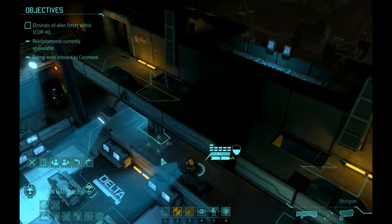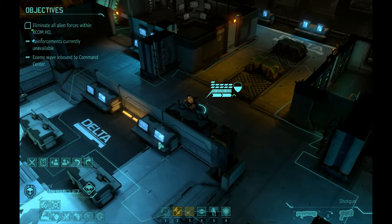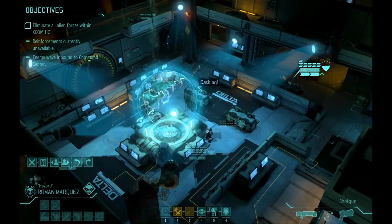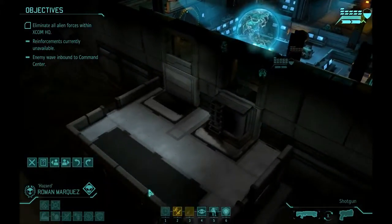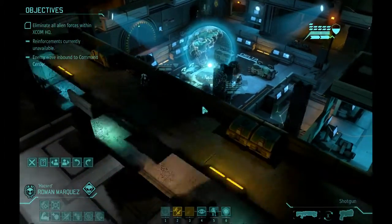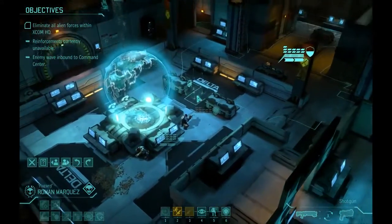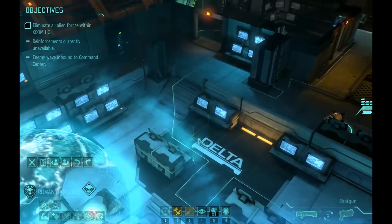My plan is to hold this area, this control area here, until we get rid of all the aliens inside here that are going to come out. There's going to be a bunch of them, so I'm going to get rid of them. Plus, there's going to be aliens jumping out of the vents up from above. The main objective for now is to defend this area.